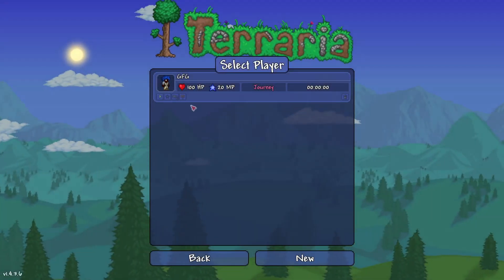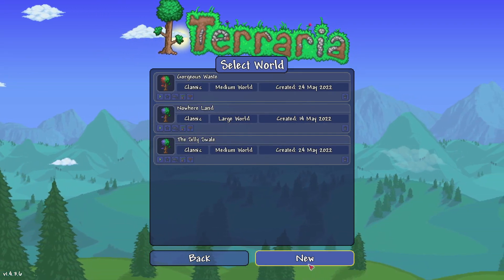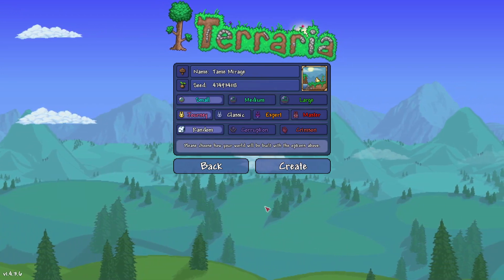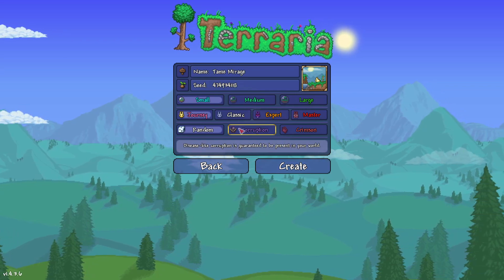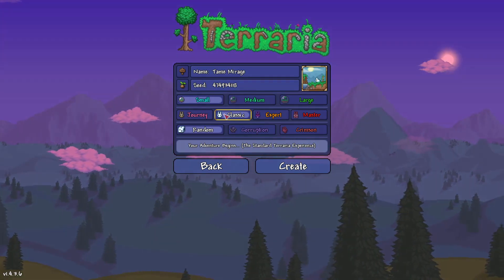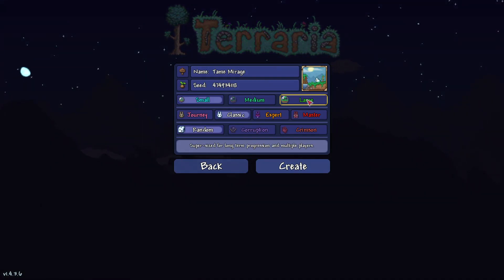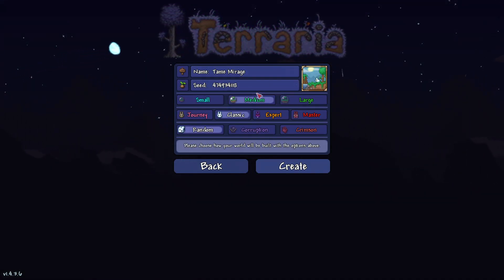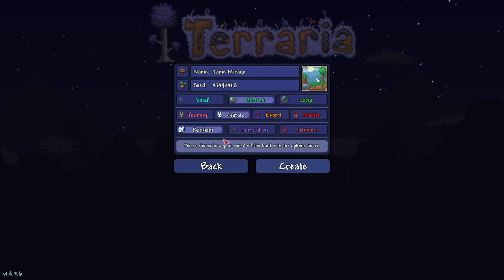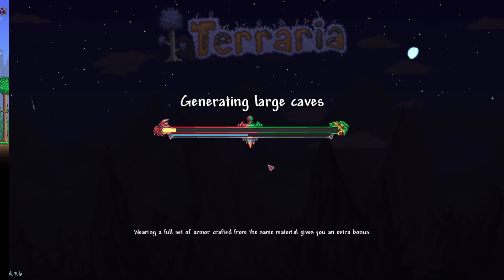I've gone ahead and created my character already, and I have a few worlds here, but I'm gonna go ahead and create a new one. The first thing I would recommend if you're a brand new player is to start on classic mode — it's probably the easiest mode for a new player. I would recommend either doing a small or medium world; I usually go for a medium world. You can name your world whatever you want and pick between corruption and crimson, but I always put it on random. So let's go ahead and start the world, and I'll see you there with tip number one.